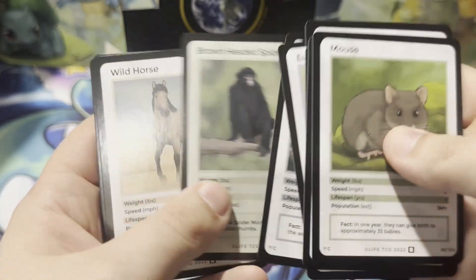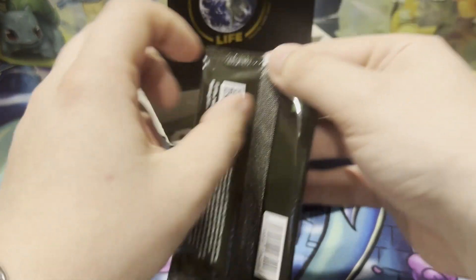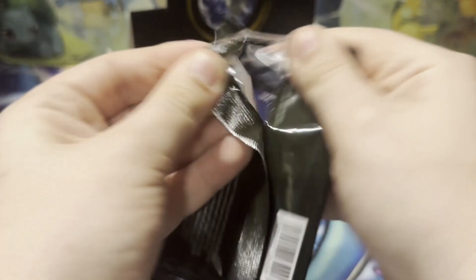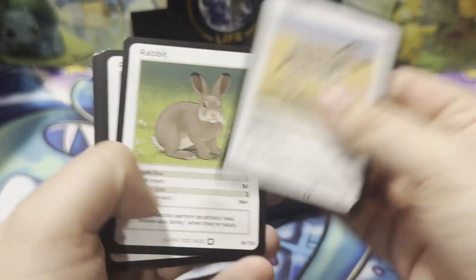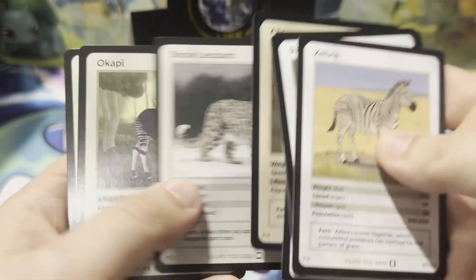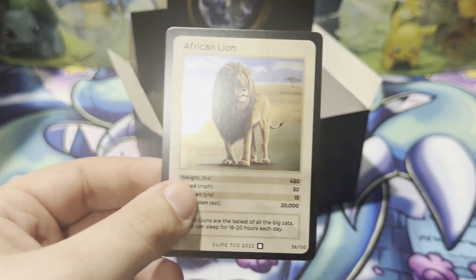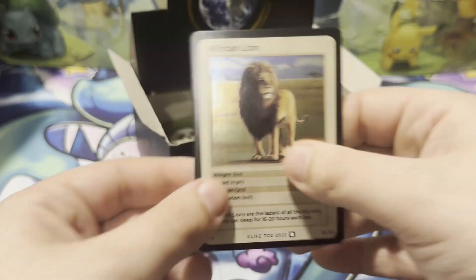Beaver, got seal. Black seal, African lion — gonna be our holo. We got the king of the jungle, the African lion.